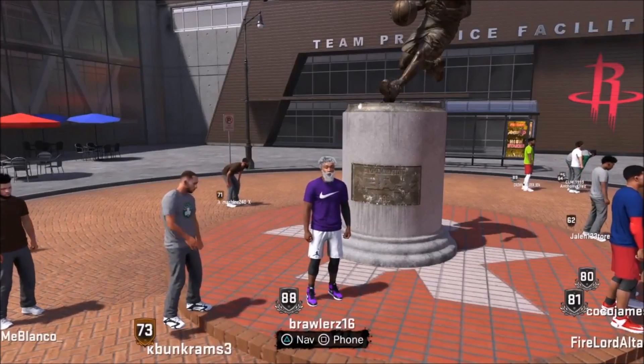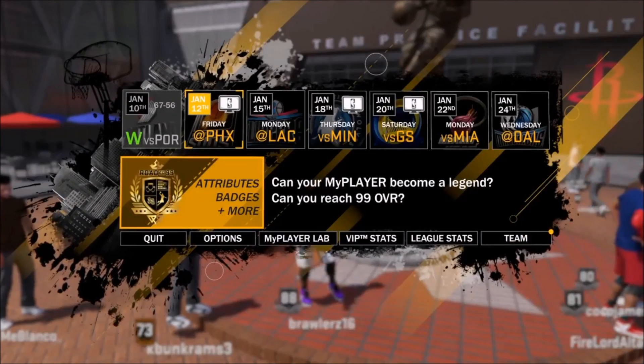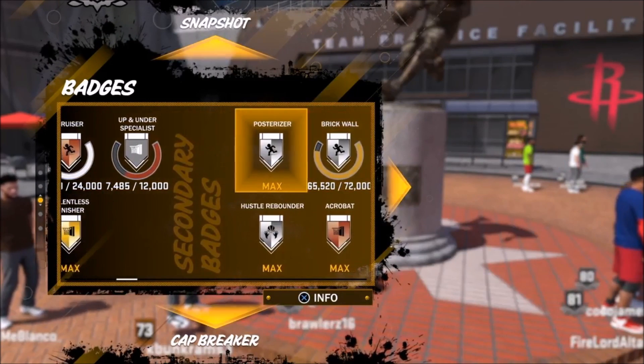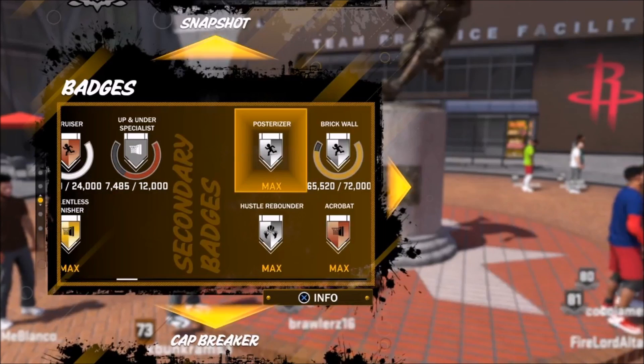What's going on everybody, it's the man Soulbrows16 and welcome to episode 2 of my badge blitz series, in which I tell you guys the fastest and easiest ways to earn badges in 2 minutes or less. Today's badge is going to be Pulsarizer, which just allows you to put your nuts on the top of the shoulders of your opponents. So without wasting any more time, let's get into it.